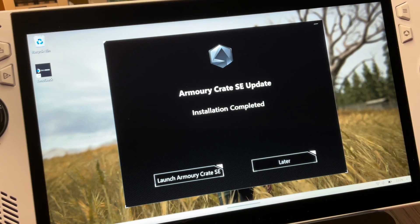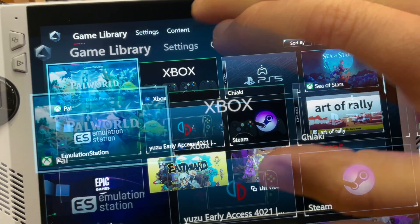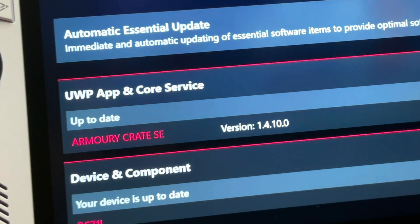Our Ally has restarted. Let's press Launch Armoury Crate — it will install the new update. Let's double check it's worked by heading into Content, then Update Center, and yes, we can now see we're on the very latest 1.4.10.